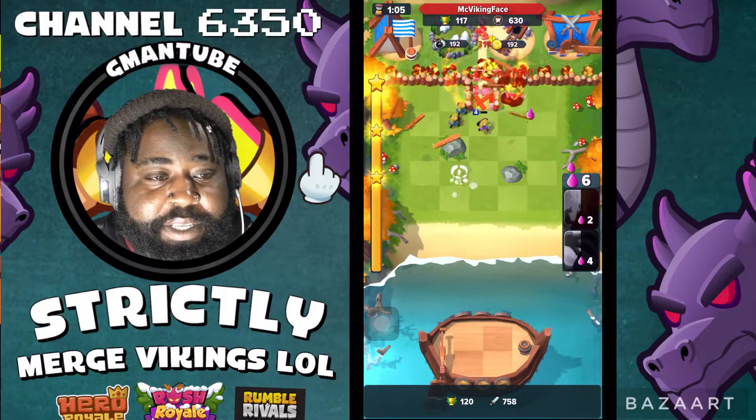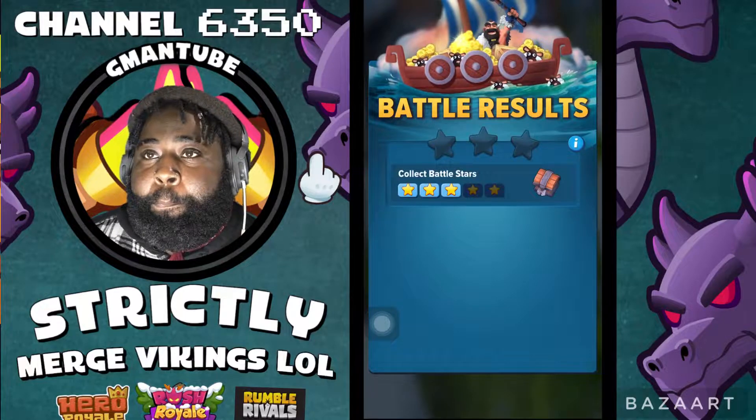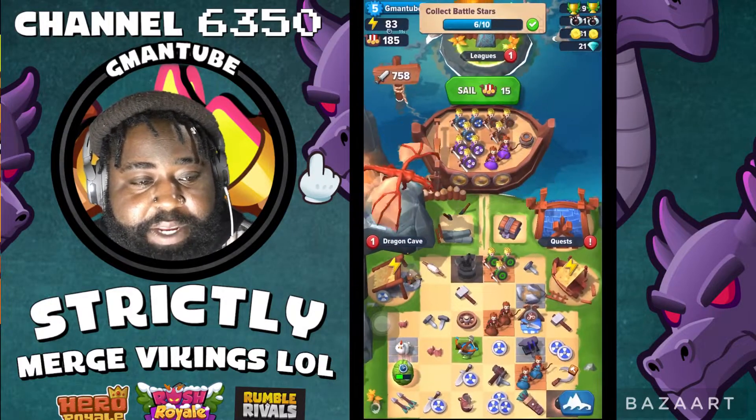Oh, what does this one do? Let's hear this one. Whoa — a draggy just came out and just went off. Nice. We collected a lot of battle stars. So you got your battle stars. Let's go home.